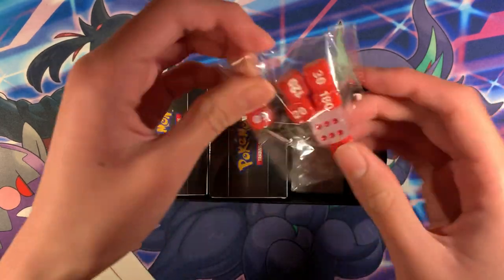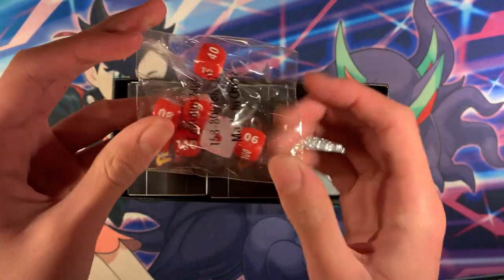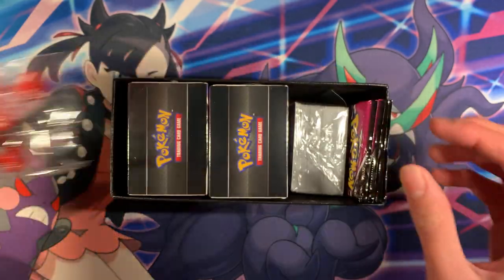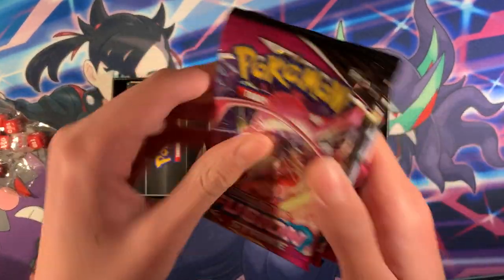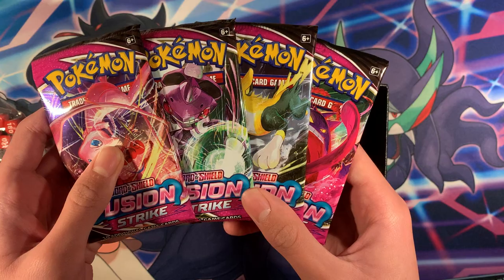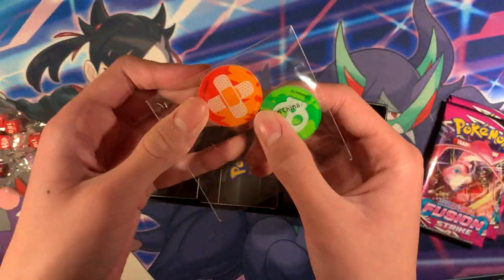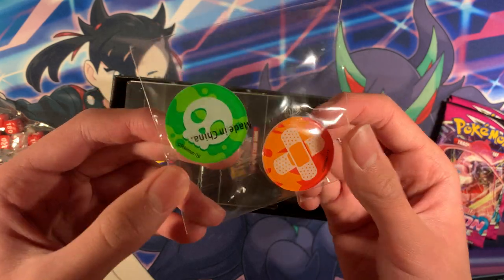You also get a pack of red dice — pretty cool. Last time we got the blue dice. You also get four packs of Evolving Skies. We got a burn marker and a poison marker, pretty cool.